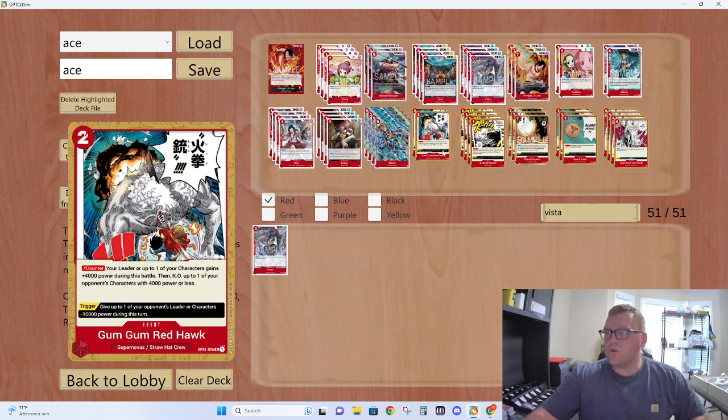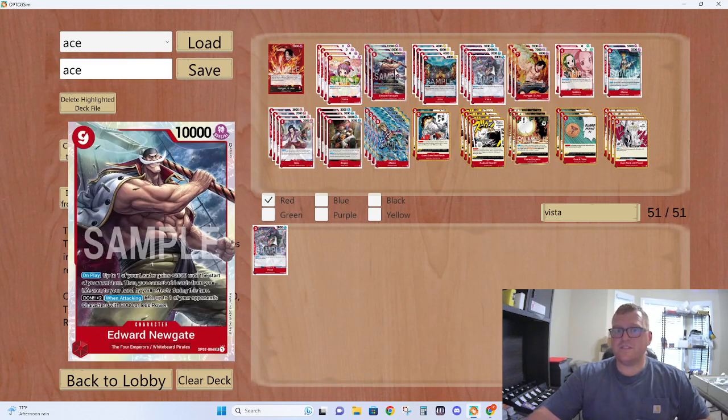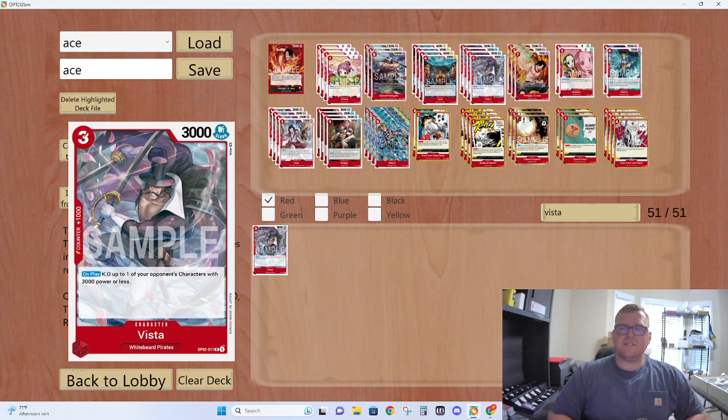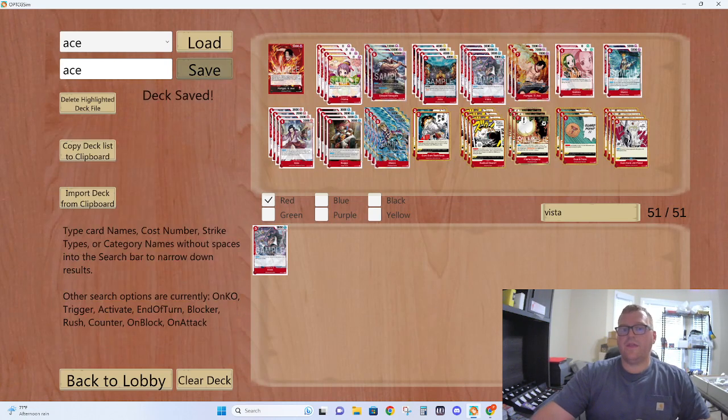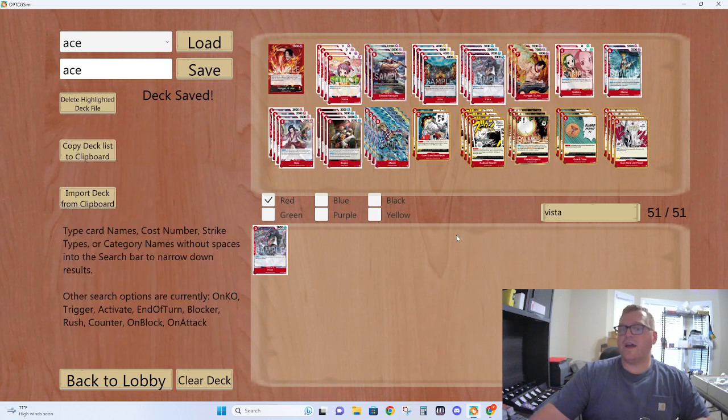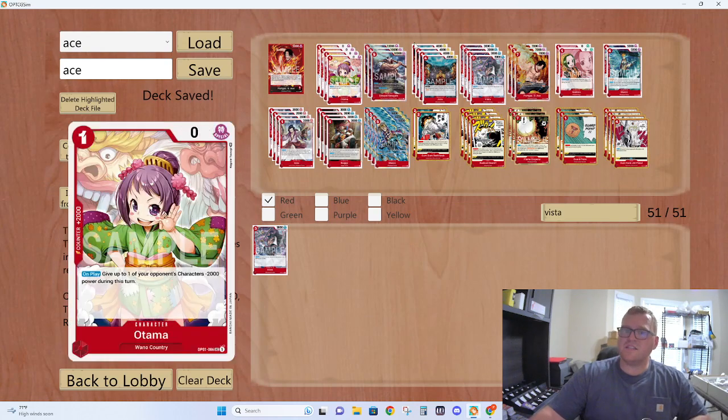Crossfire is a cool card — it's searchable with Izo — but it ended up really not being too useful in any of the games yesterday. We also bumped up to 4 Vista by cutting one Whitebeard, one Marco. Vista is also very strong against Zoro, and that would be another matchup I was afraid of. The deck was just very slow in the early games, so without something like Vista or Redhawk, I could get pretty easily punished by Law, Zoro, Luffy — any of the really low-to-the-ground aggro decks.